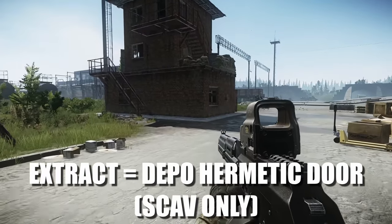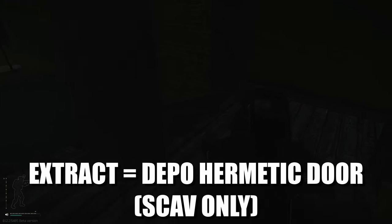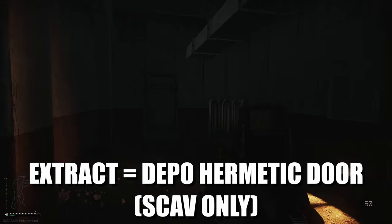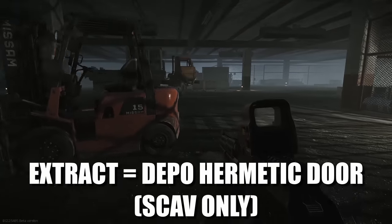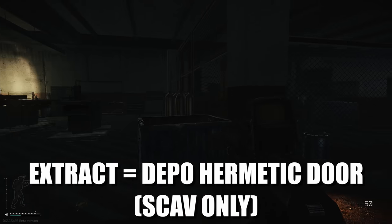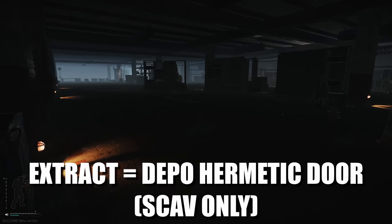You can access the Depot Hermetic Door from the top or the bottom sections. Go through the bottom, follow it around to the right, go down, and the extract is the door over to the left. The other way is through the underground bunker section. Go all the way down to the end past the two cages, go in between them, and on your right you'll see the door — the extract is right at the end. Bear in mind this is a scav-only extract.